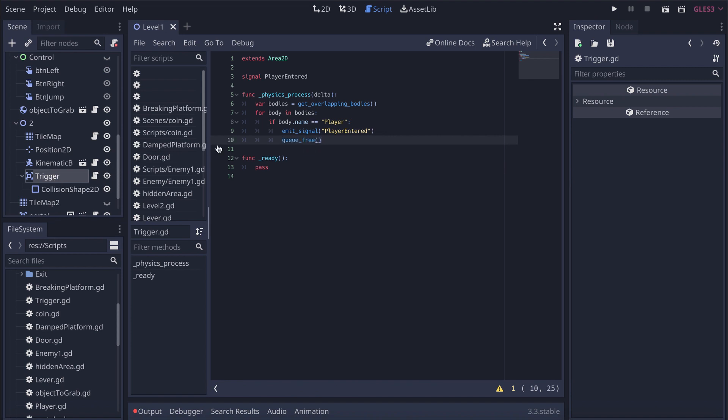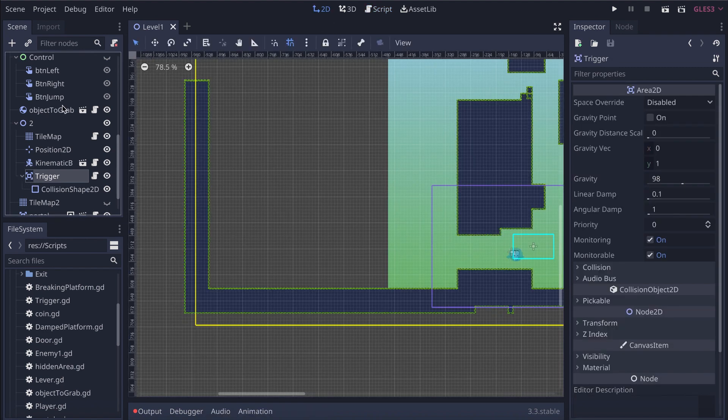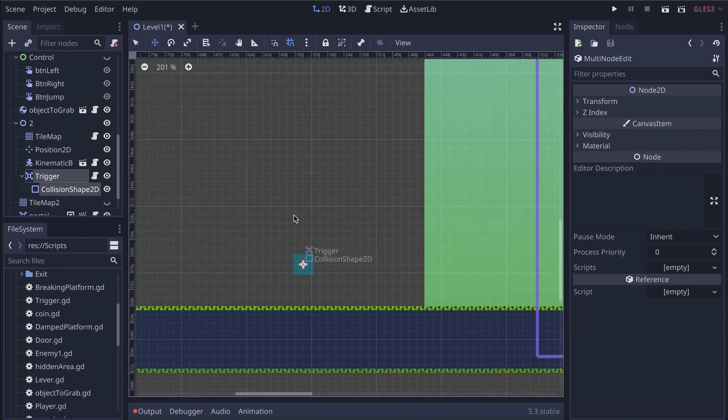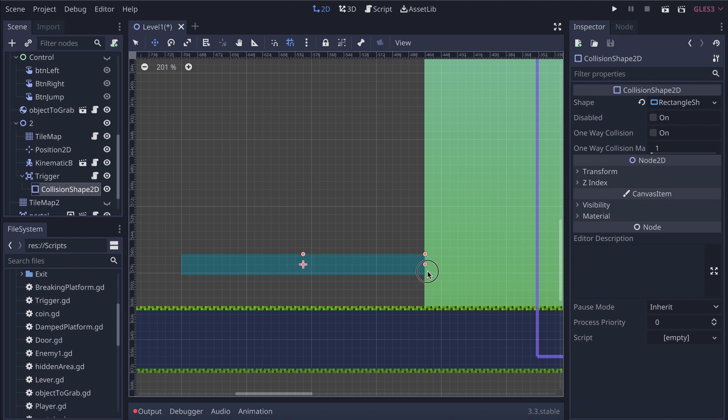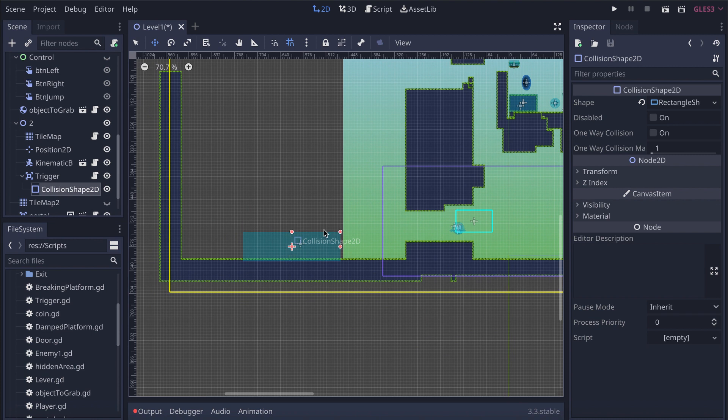Now I'll go back to the scene and place the trigger area, resizing it to be bigger. When the player enters that zone, it will emit a signal that goes to the door, causing it to close. That's basically what this does, so I'll save that.